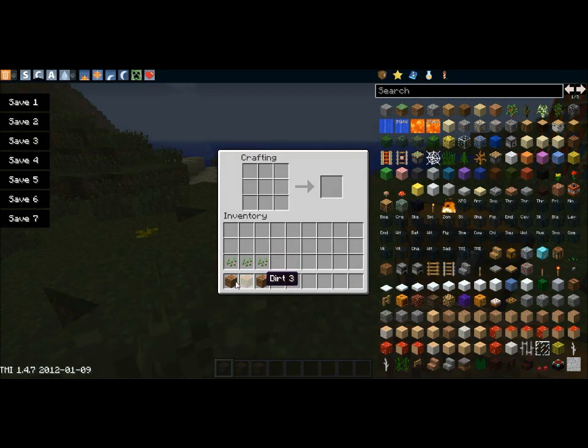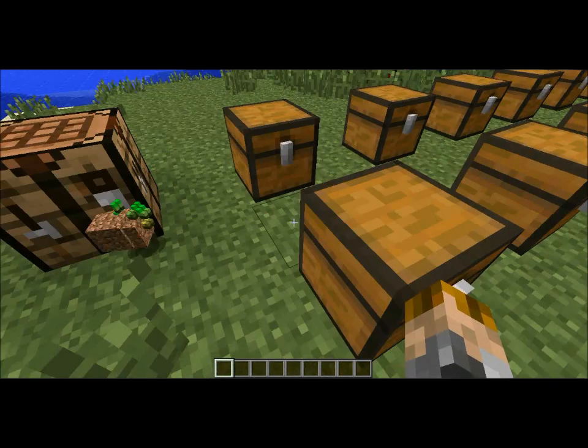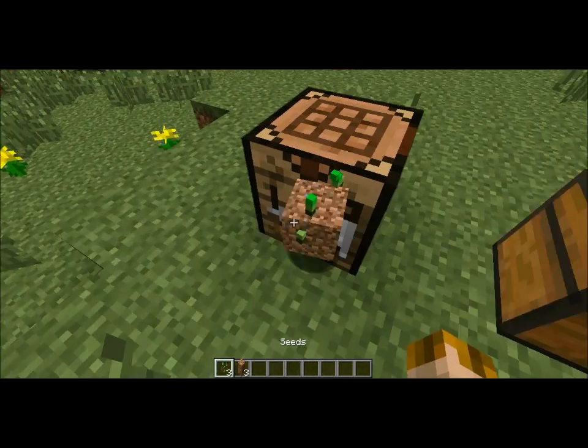We're going to go over here and craft it, just like how it was set up in the chest. Three down there, three up top. And we should be able to have... hmm. The crafting recipe is not working.